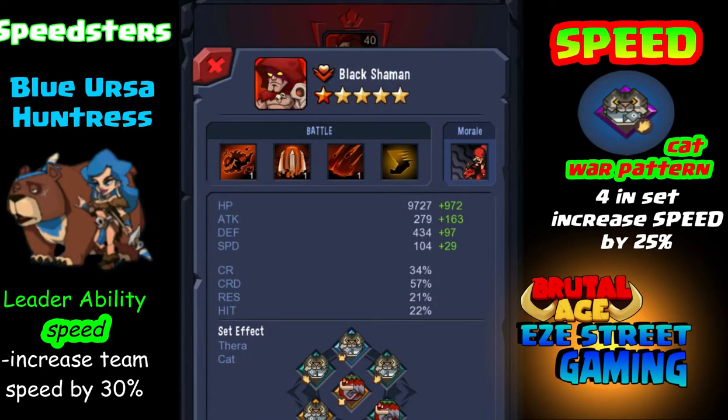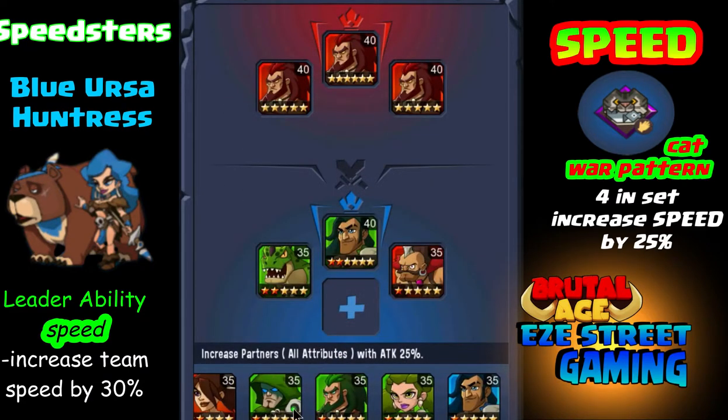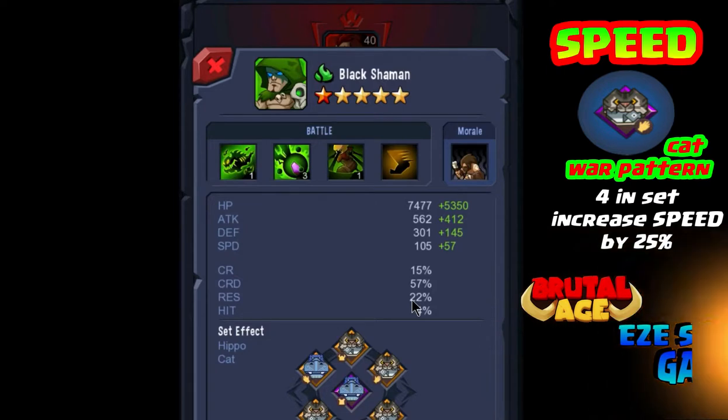The last one is a newer hero: the Blue Ursula Huntress. She has the team leader ability of speed, which increases the team's perceived speed by 30%. I believe the Black Shaman also has that. There are even some smaller ones like the Wolf that has it as well. These are great leaders for teams where you want to increase speed for the benefit of the attacks.